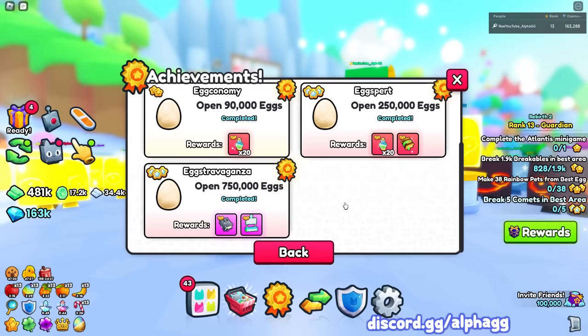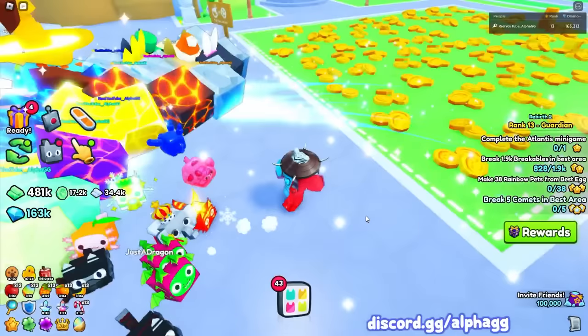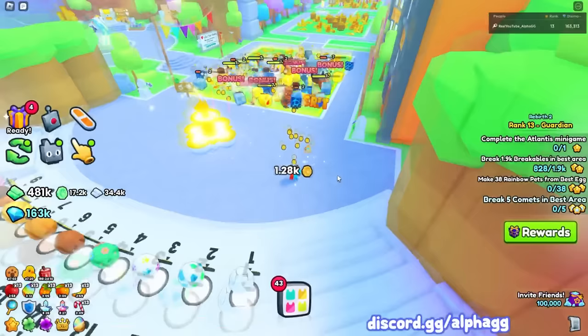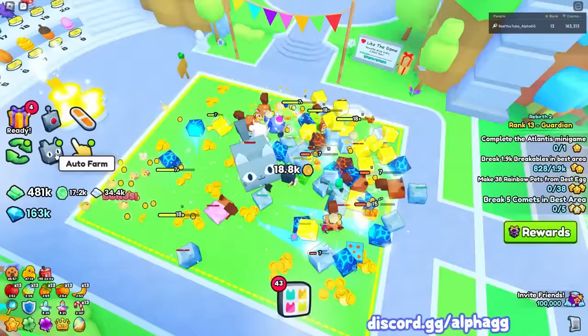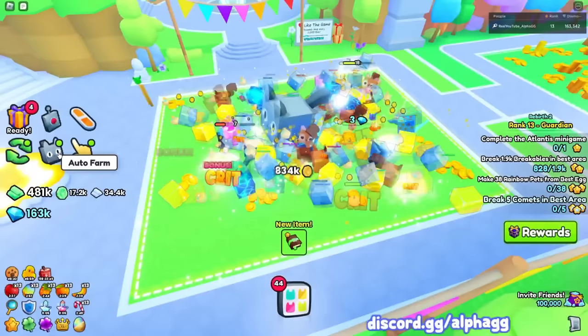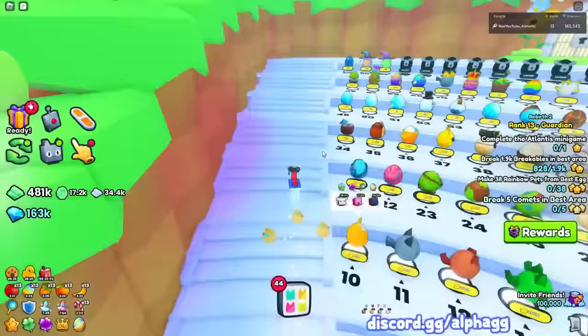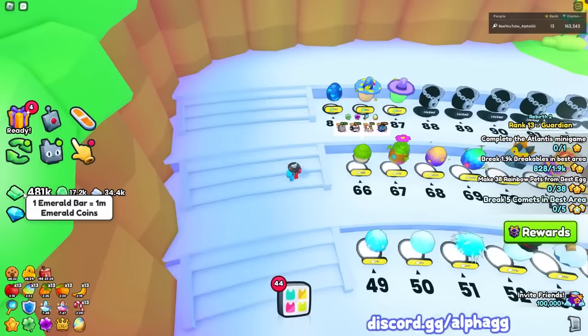And then you get another 3 million diamonds just for breaking breakables. The way I completed these achievements super quick in the first week of the game was I auto farmed right here and broke all these super easy breakables. Just make sure your auto farm works properly. For people that don't have auto farm you can still do this without it, you just won't be able to open eggs at the same time. But if you have the auto farm game pass, the cheapest and best game pass in the game, you can just auto farm here while you open any egg you want.